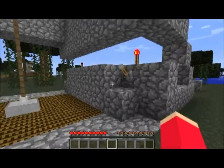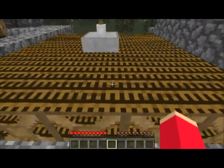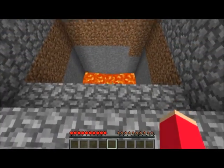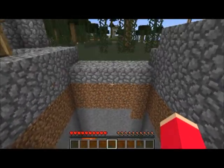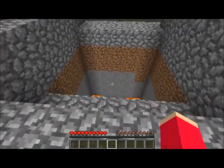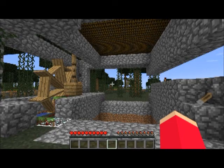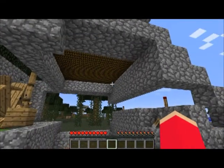When you raise the bridge up, you can see I've put a lava pit underneath, so any mobs that try following you into your house will get dropped in there and die a horrible death.